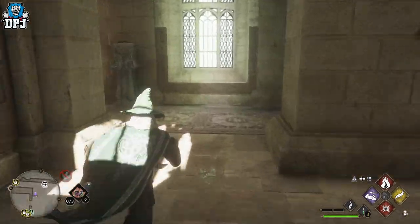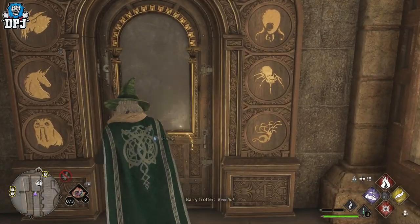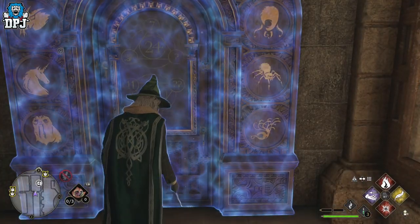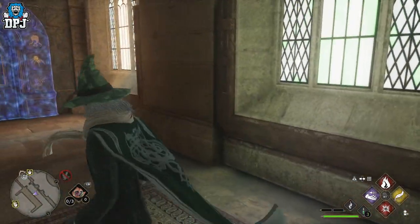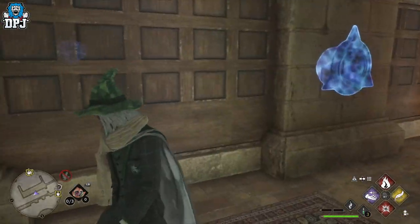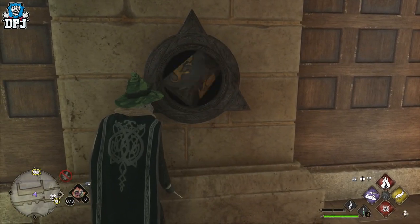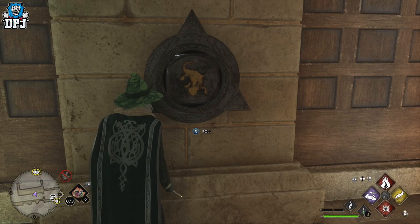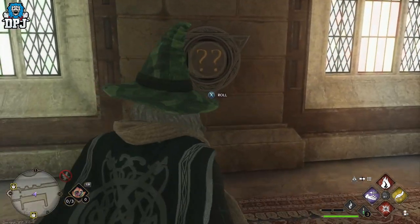From the flame, if you come around this corner you'll see there is a door here. Reveal it and there's the code. On this side there are two of these — you have to roll one there and one on the left-hand side of the door.